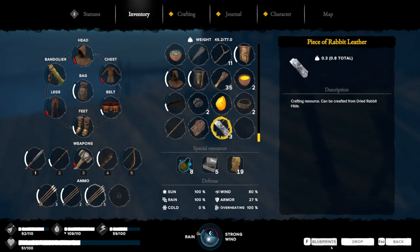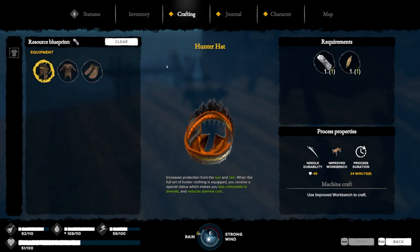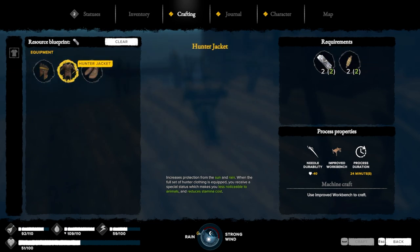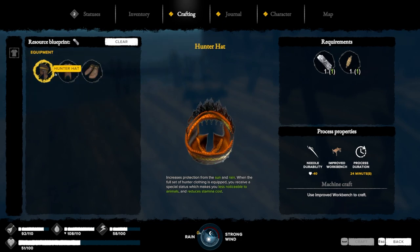I got the rabbit leather. Now I have three pieces I can make. Oh, these don't cost much — I can make all of them. When the full set of hunter clothing is equipped you receive a special status which makes you less noticeable to animals and reduces stamina cost. Nice.